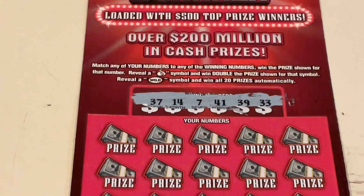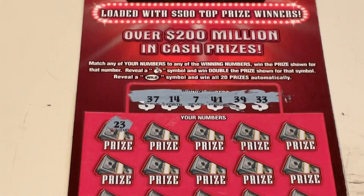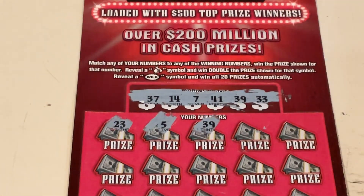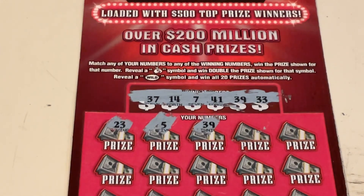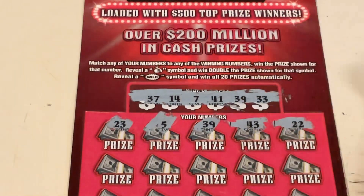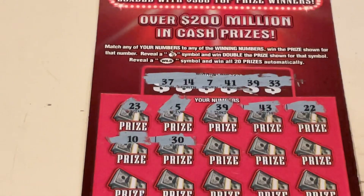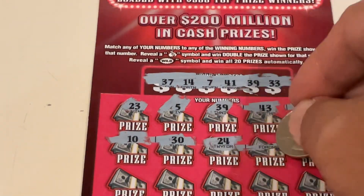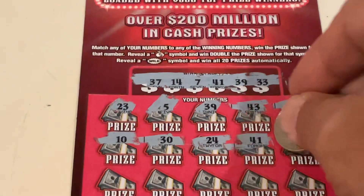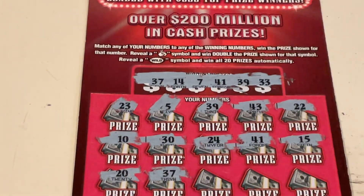We are looking for 37, 14, 7, 41, 39, and 33. First number: 23. We've got 33. Number 5: 39. First ticket, we've got our first match. Let's see if we've got a friend for number 39. 43, 22 — just the first match on the top row. Number 10, number 30, 24, 41 — we've got our second match. Not bad, two matches so far. 15, number 20, 37 — that's our third match.